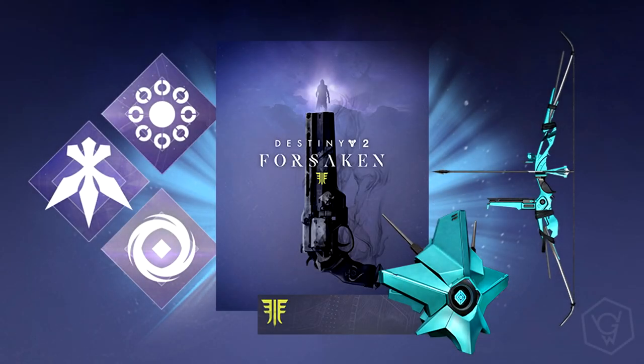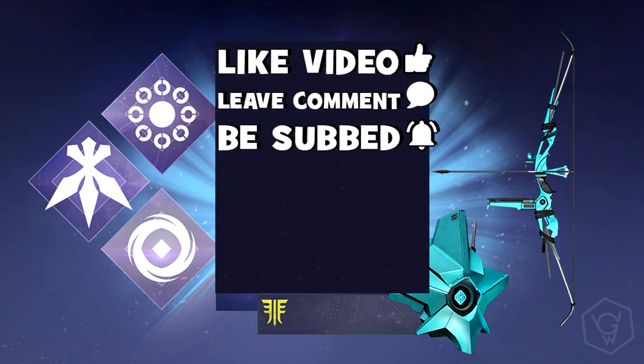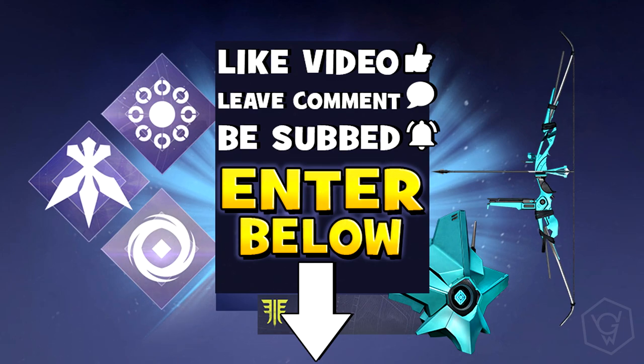What is going on guys, Willis Gaming here. Just a quick thing before the video begins: to celebrate the launch of Destiny 2 Forsaken, I am giving away a digital deluxe edition of the game. All you have to do to enter is like the video, leave a comment down below, make sure you subscribe to the channel with bell notifications turned on, and don't forget to go enter through the link in the video description at the very top. In the digital deluxe edition you get the annual pass, the Awoken legend set, and the Cage exotic stash.